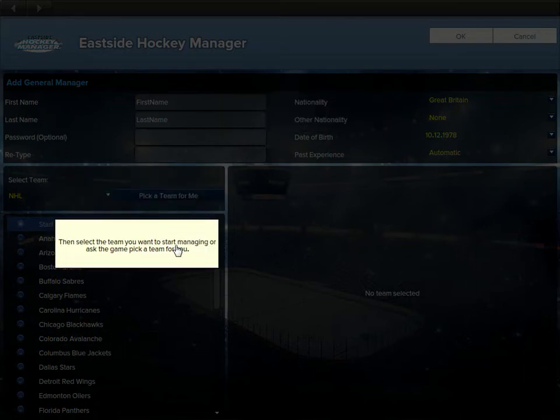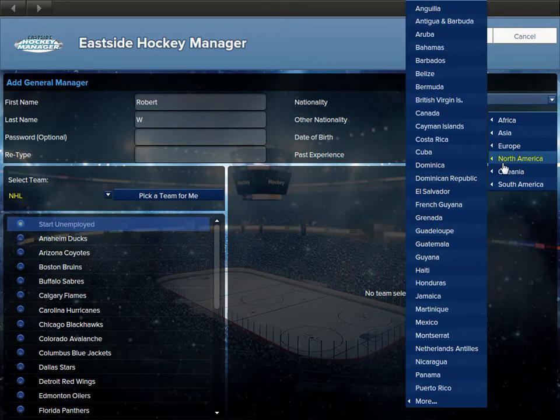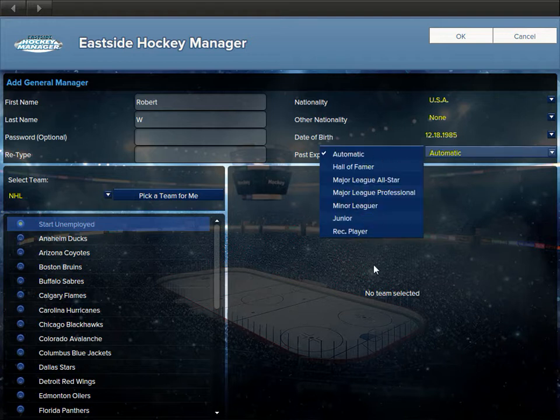Manager details: select the league you want to start managing. Last name W because I'm kind of private about stuff. Nationality USA — I'll keep it realistic. Capacity experience: this is where people usually go automatic, but I do not recommend that. Basically you're telling the game how experienced you are as a GM — it reflects how much leniency they will give you. If you put Hall of Famer and you suck and your team's in the playoffs, they might fire you. It's kind of like a difficulty mode on getting fired, essentially.